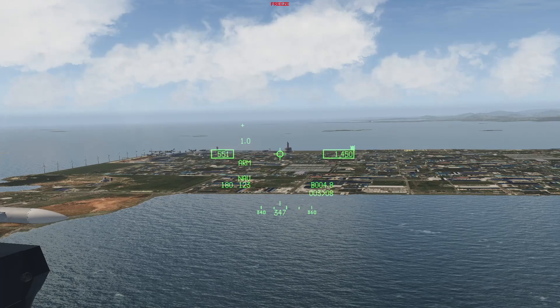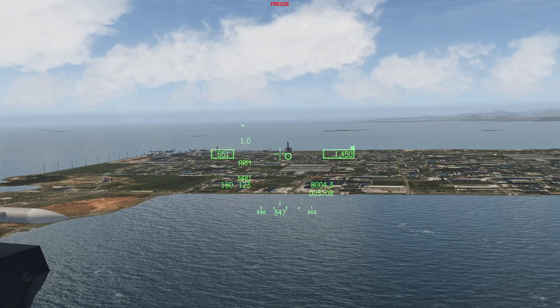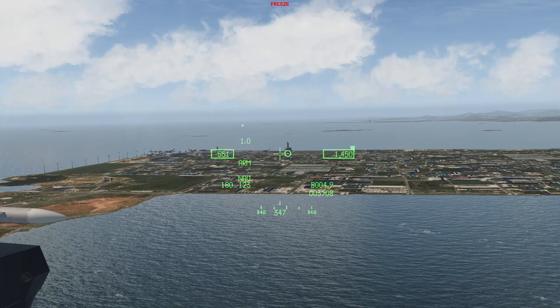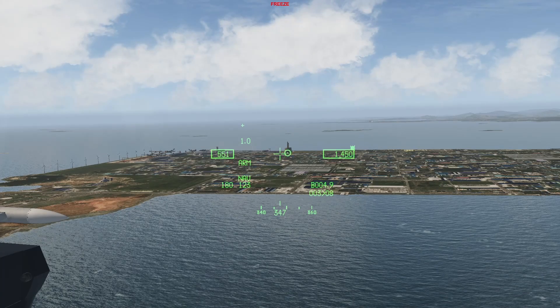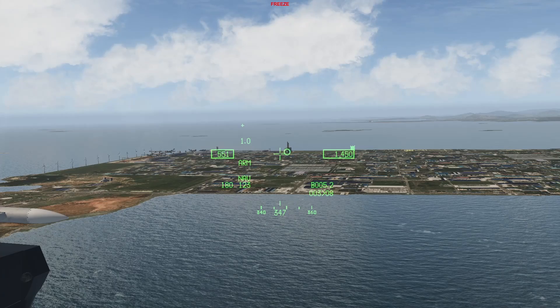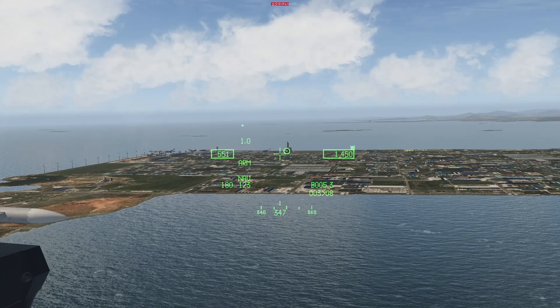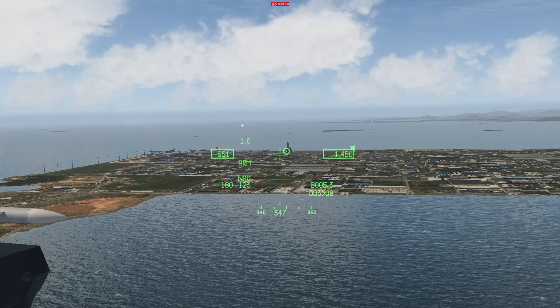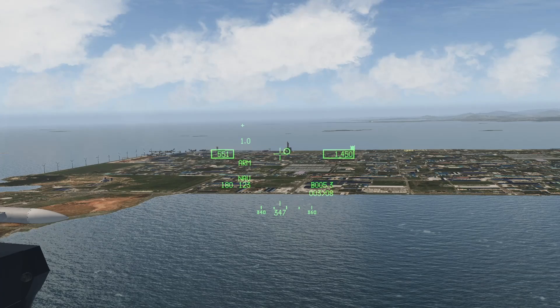As before, move the cursor using the radar cursor keys. Then press TMS forward once to ground stabilize it when it's near the location you wish to mark. Make any adjustments if needed with the more precise controls. When you're happy with the cursor's position, press TMS forward once more to create the markpoint.